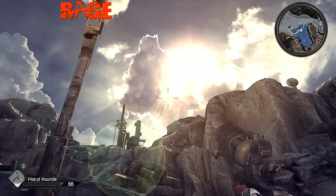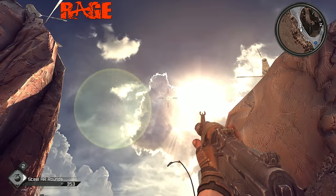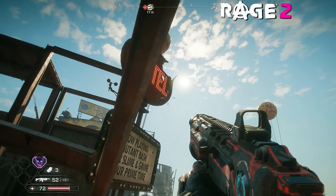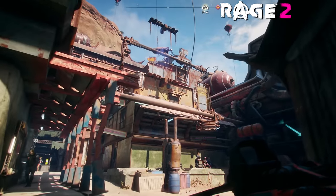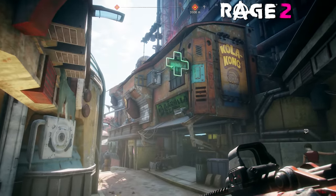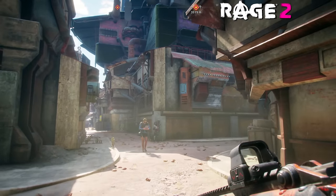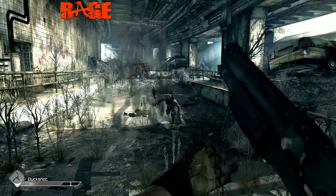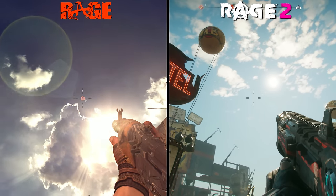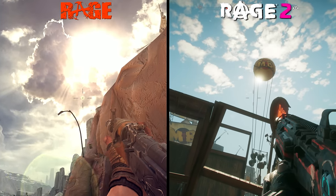Rage 2's lighting is much better than in the original. While Rage 1 features some minor volumetric light effects, it still feels noticeably static — especially given there's no dynamic time of day. Rage 2, on the other hand, features a full day-night cycle which can even be manually adjusted using the built-in photo mode. Rage 2 also features realistic bloom effects, god ray implementation, and realistic reflective properties that all contribute to a more believable presentation. That said, Rage 2's lighting does result in a softer appearance, making the wasteland feel less threatening than it did in 2011.